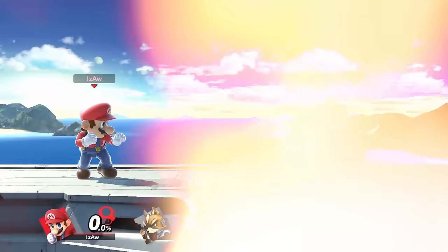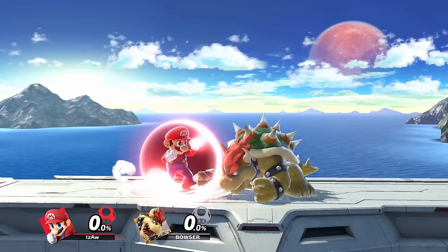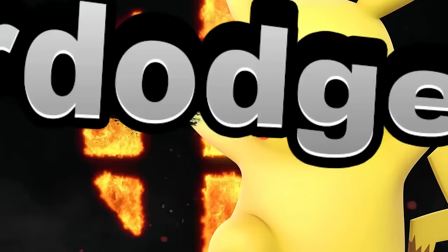While shielding, you can roll by tapping the control stick to the left or right. And if you tap the control stick down, you will spot dodge. Rolling and spot dodging are mainly for avoiding dangerous situations and rarely mixing up your positioning. If you keep using your dodge and roll, they will become slower and more vulnerable, so use them wisely.